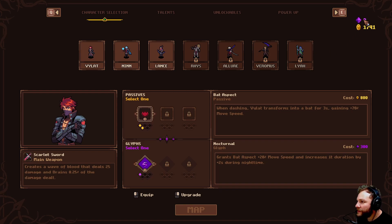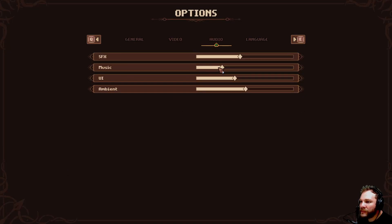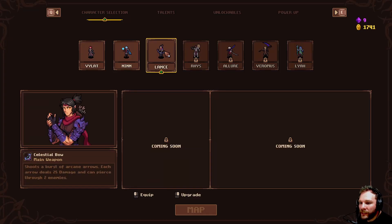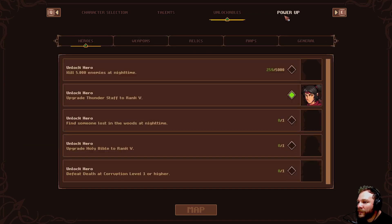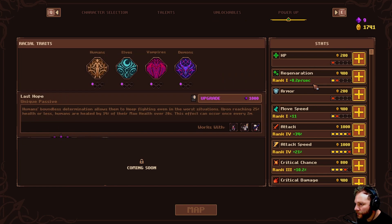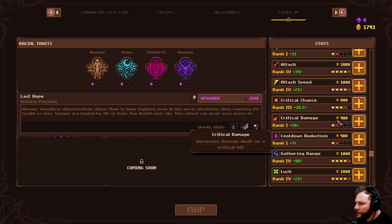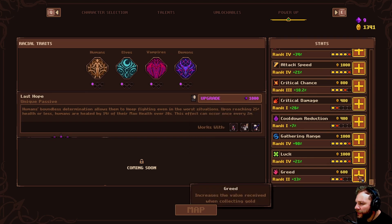We've got nine of these blue ones somehow — what's this doing? It's so loud in here — why have they got two different volumes? New character — okay, we'll do him next. We've unlocked this hero by upgrading the thunder staff to rank five. Too critical — let's do these two. We're going to get greed, aren't we.